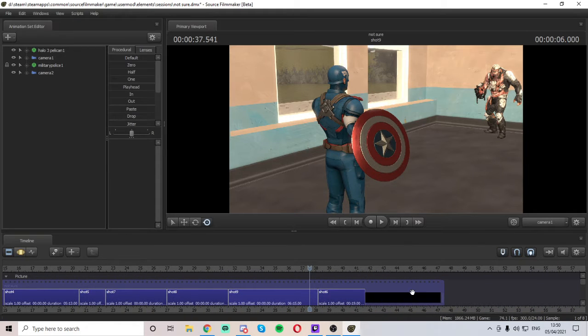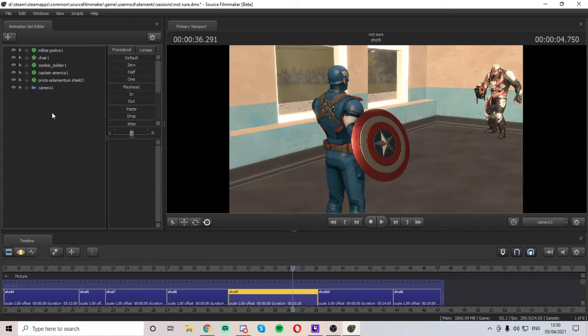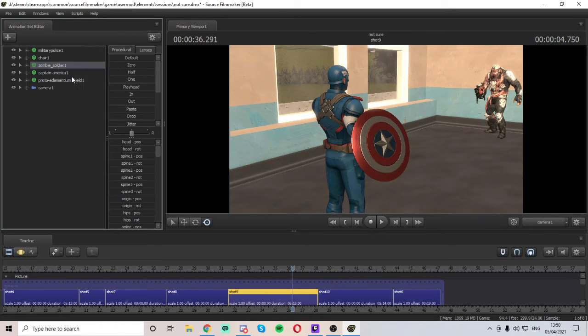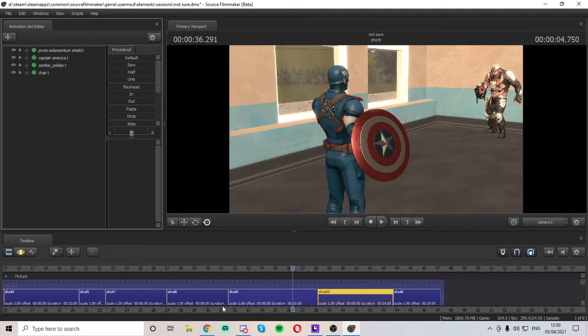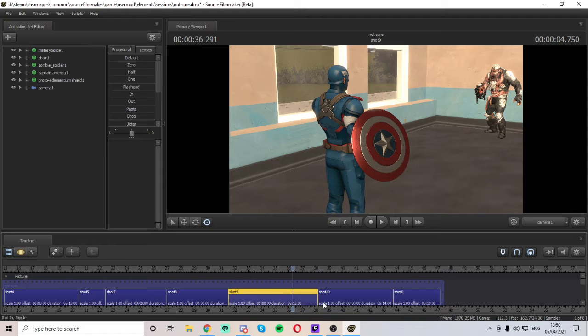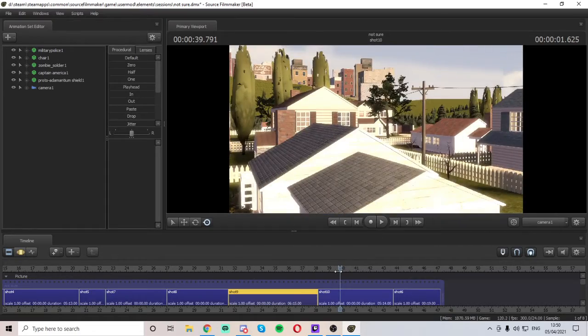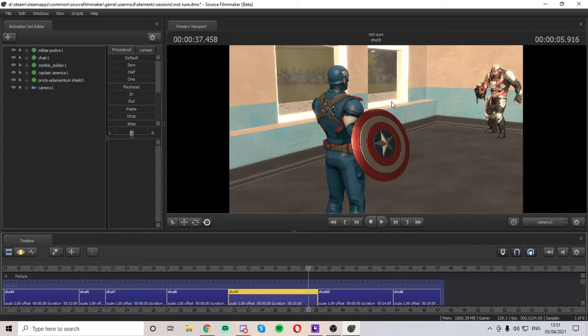I deleted a shot but we're going to add it back - this is where he's going to run up and kick the shield. Before we animate him we're going to move everything over. That's where he's gonna kick the shield, and that's where he's gonna chop the arm off in this shot. Maybe we can add little hints towards future things, like having Tony Stark in the bottom corner, since the camera's just going to be shaking and following Cap.